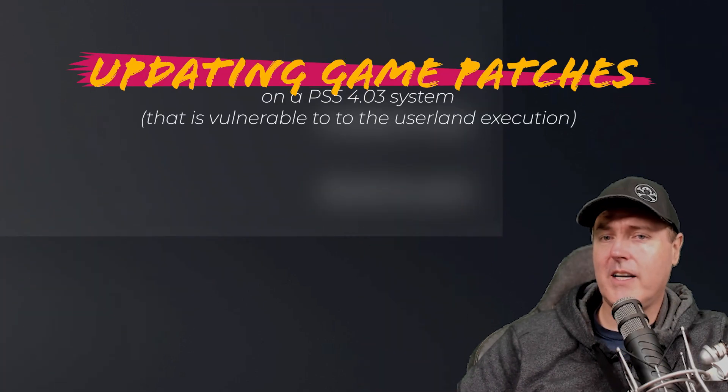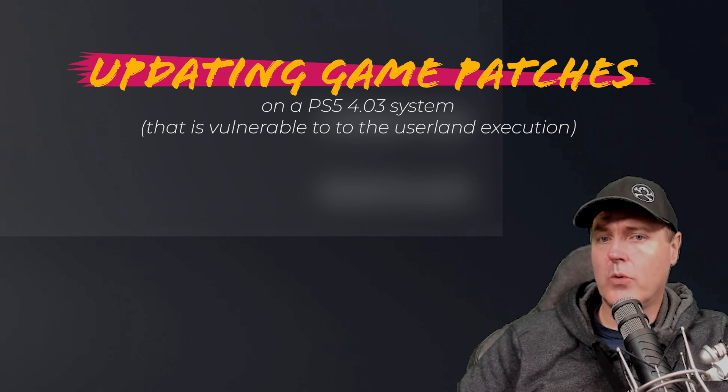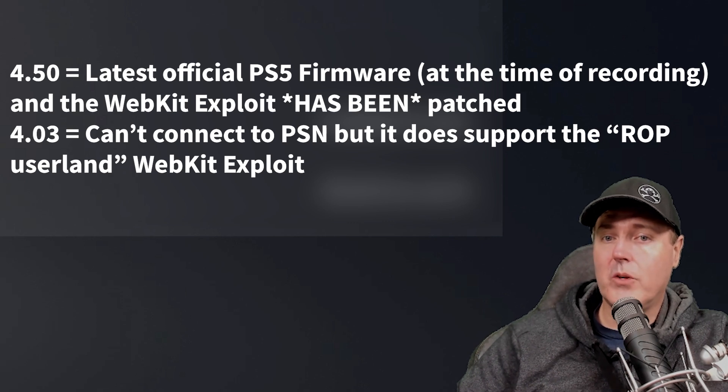Today we're going to be talking about the PlayStation 5 and more specifically, what can you do in order to apply the latest and greatest game patches on a console that is sitting at 4.03. Now, 4.50 is the latest official PlayStation 5 firmware. And if you have a PlayStation 5 running on version 4.03, you can't connect to the PlayStation Network to play games online or to download games directly from the PlayStation Network store.